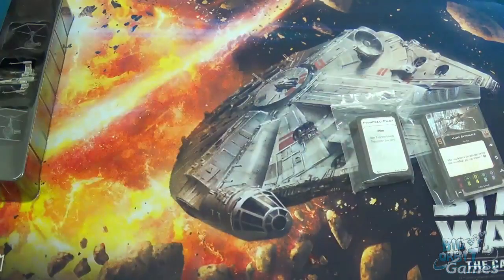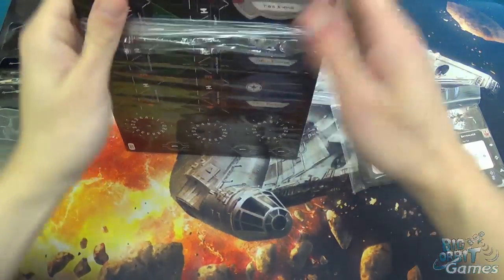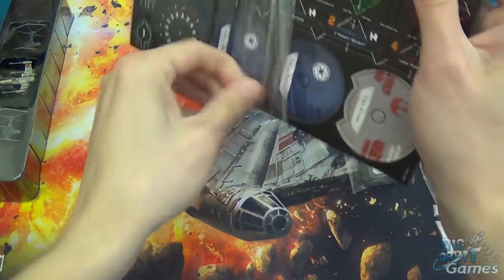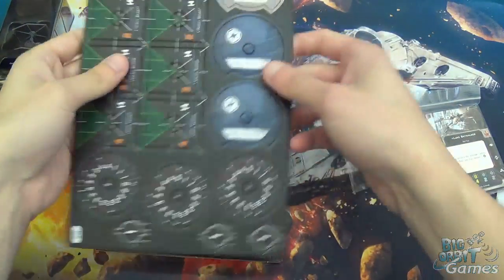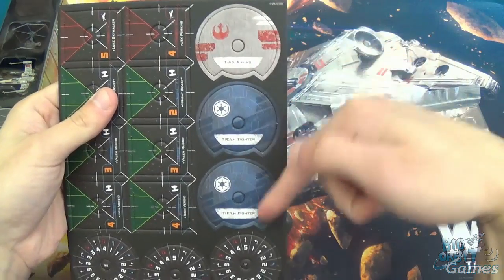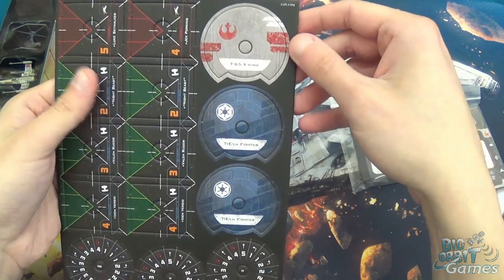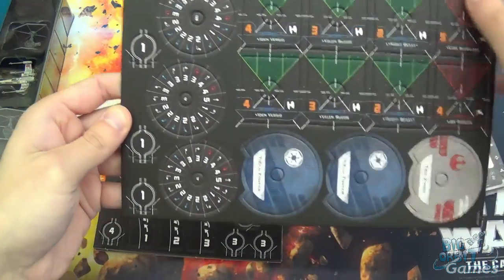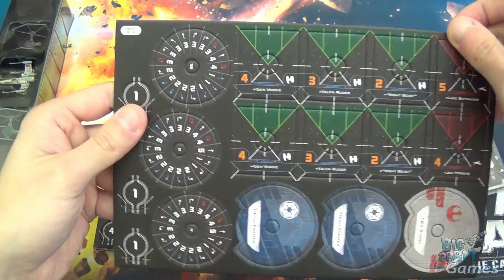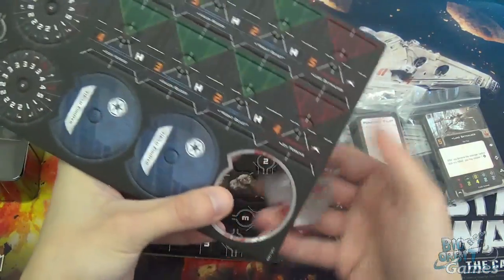Luckily I brought a knife with me, because I know FFG products — I know I'm going to need a knife to get into half of this stuff. The dials do look very nice now. To be honest, I actually prefer the scum dials; the colors are just really nice. Each ship has an upgraded maneuver dial with slightly more maneuvers than before. I'm going to pop out the X-Wing dial — it'll be the red one, and it also says T65 on the back.